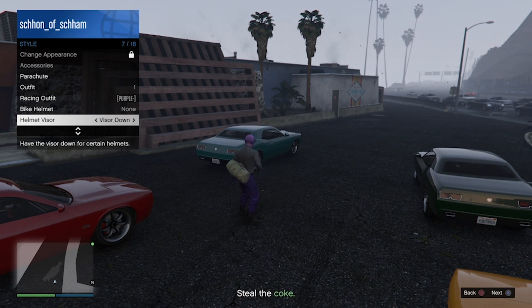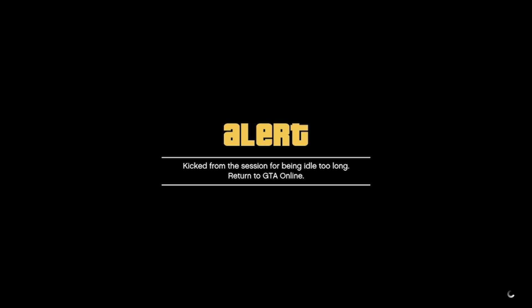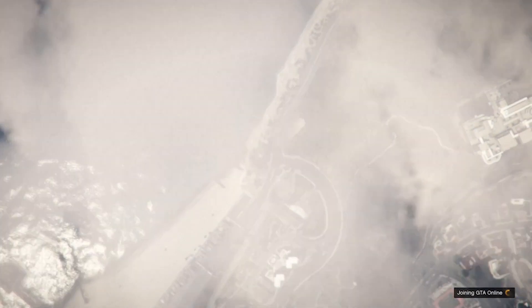You will be sitting here for roughly three minutes. Once you have gotten kicked, accept the alert. As you will see, you are about to get kicked — once you do get the alert, accept it. When you load into a new lobby, you will now be wearing the outfit.